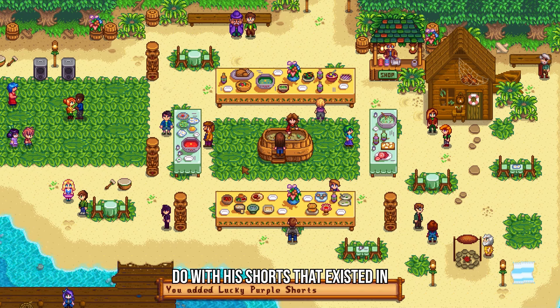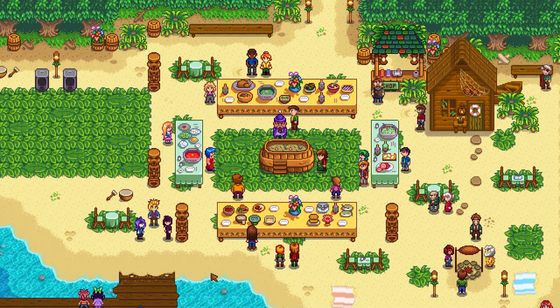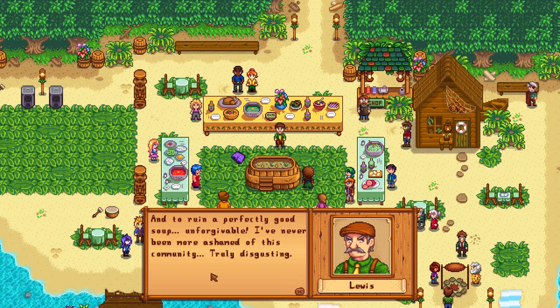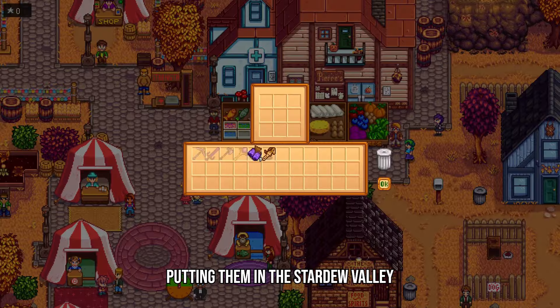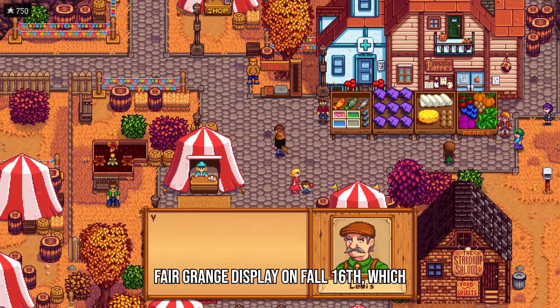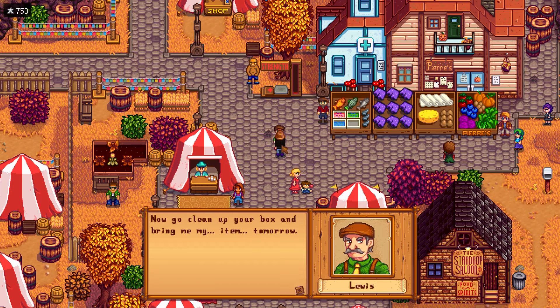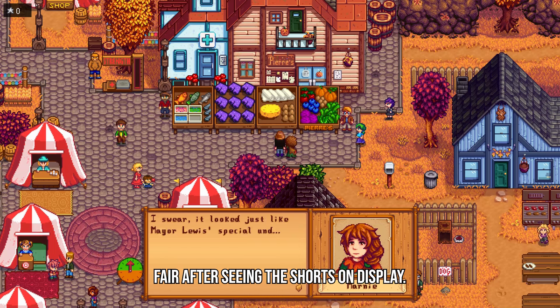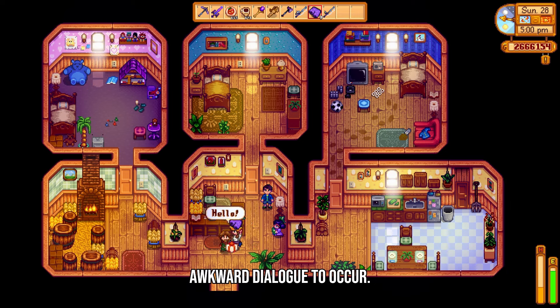Other things you can do with his shorts that existed in previous versions include putting them in the luau soup on Summer 11th to get a unique response from the governor and Louis. Putting them in the Stardew Valley Fair grinch display on Fall 16th will disqualify you, and Louis gives you 750 star tokens as a bribe to keep his secret. Marnie also gives unique dialogue at the fair after seeing the shorts on display. Lastly, gifting them to Marnie will cause awkward dialogue to occur.